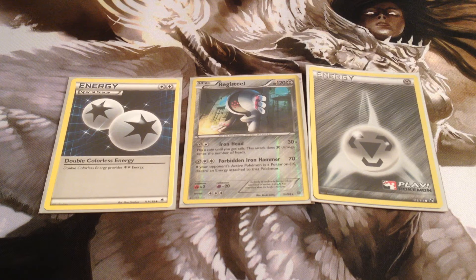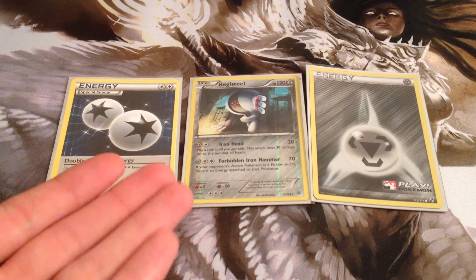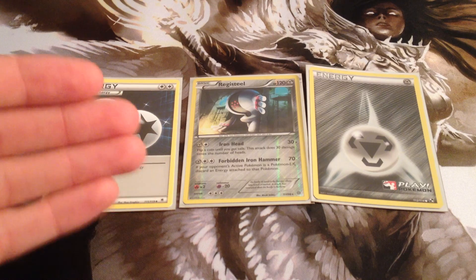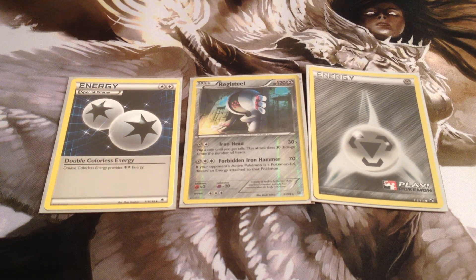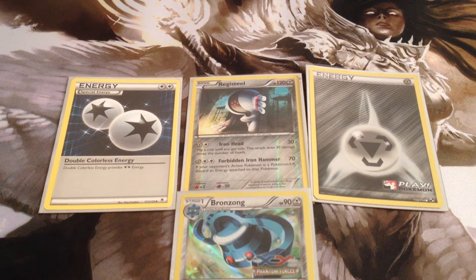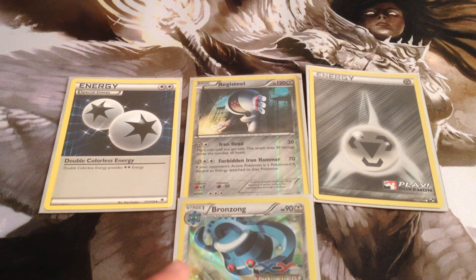So despite him only having a useful attack at three energy, he's actually a very good starting Pokémon, especially since EXs are frequently in the active slot early, mid, and late game. He's a nice thing to power up on your bench in the mid to late game, and you can do so fairly quickly. In fact, if you're using the aforementioned Bronzong, you can just Metal Link this Metal energy onto him, then attach the DCE, and literally power him all the way up in a single turn — you could just retreat your active Pokémon to a Registeel your opponent never even saw coming.